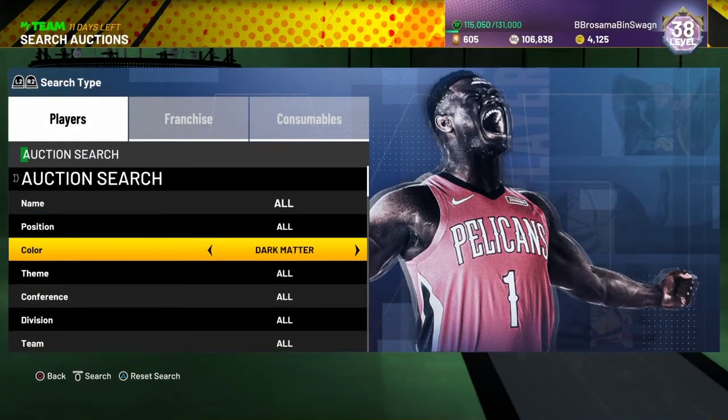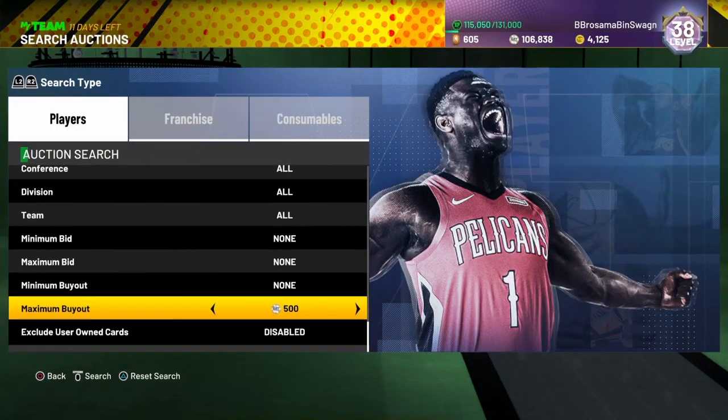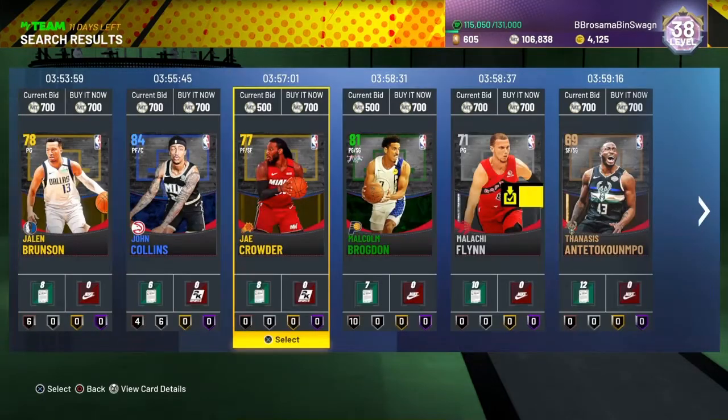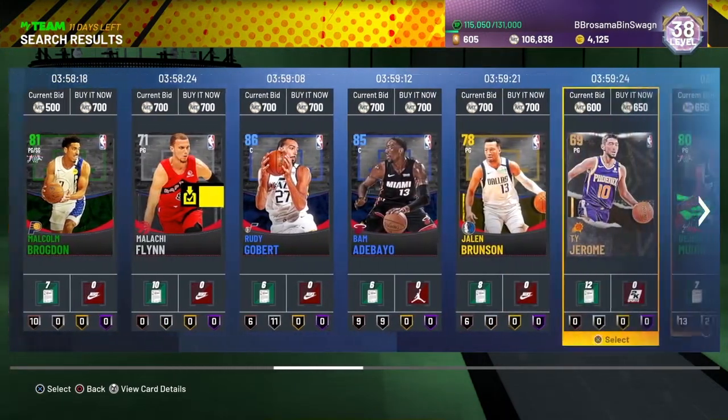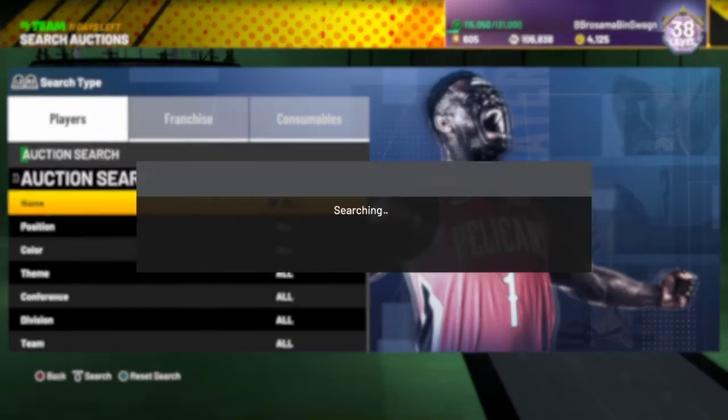First filter: if you have around 1,000 to 1,500 MT, the best filter is going down to around 700 to 500 MT buy now. Scroll a little bit. Normally I'd buy the silver but he's worth nothing. You can see pretty much anything in the game on here — I've seen a couple people get lucky with opals and dark matters. I'm just going to scroll. If there are too many cards at 700, just put it down to 650. I've seen many pink diamonds and diamonds. Anything that pops up cheap — boom, shakalaka, it's mine.